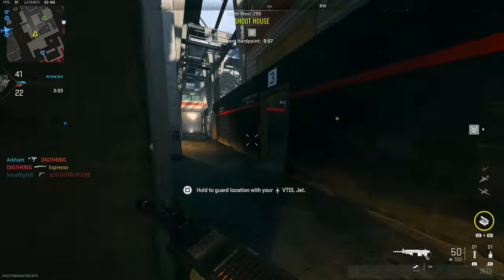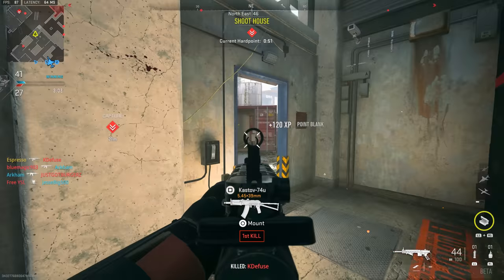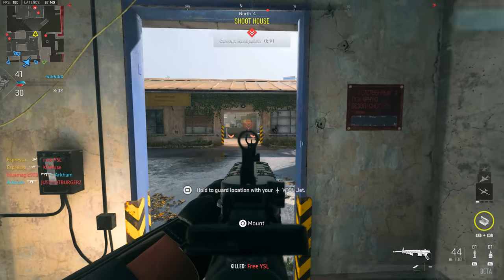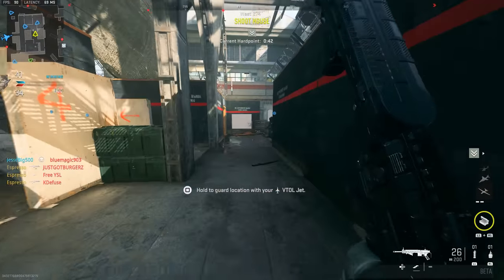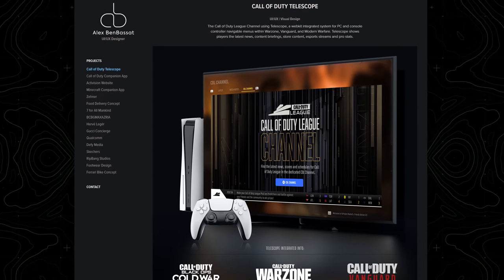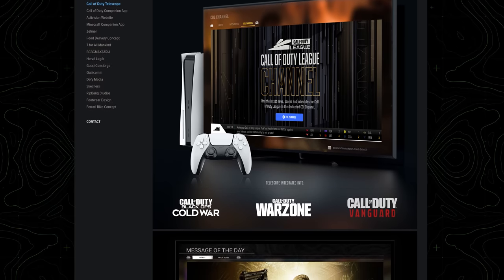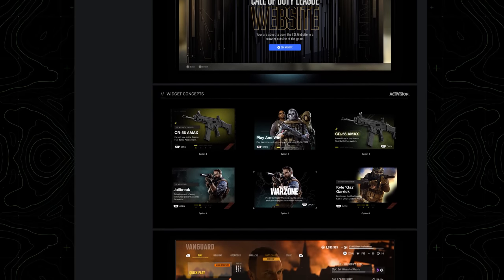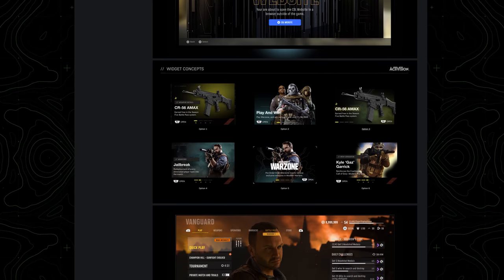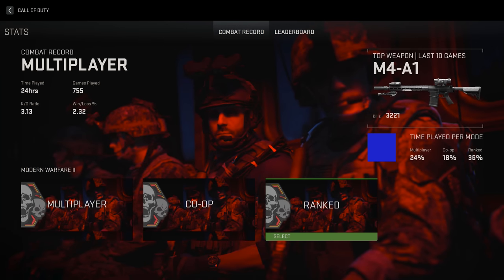One of the best visualizations of this is the CDL Call of Duty League integrations in-game, as well as the latest news tabs and patch notes tabs — those are all built on the telescope platform. This has been confirmed by UI/UX designer Alex Binbossett, who designed the Call of Duty app and Activision websites. On his portfolio he explicitly mentions telescope's functional designs, and also showcased concepts for the since-privated strategy guide hubs for Modern Warfare 2.